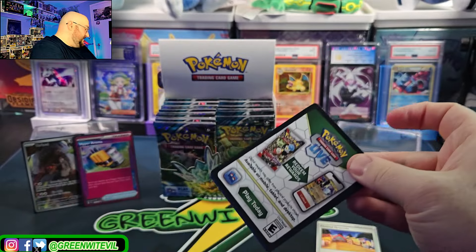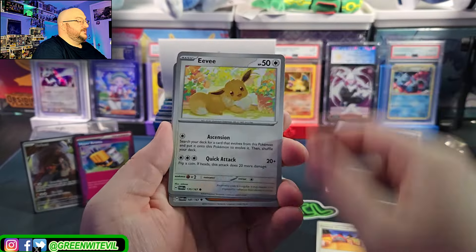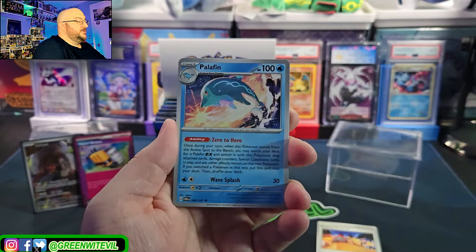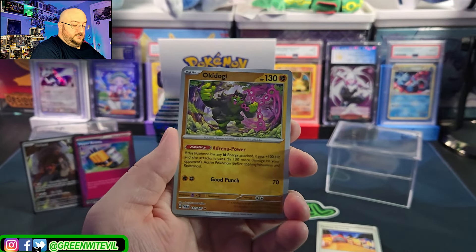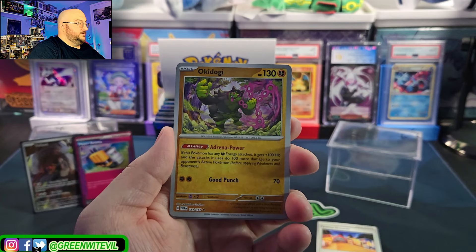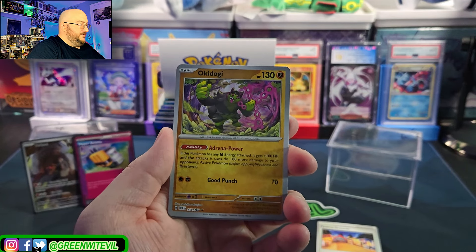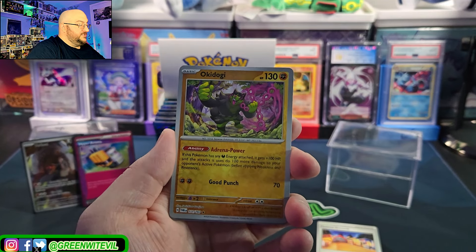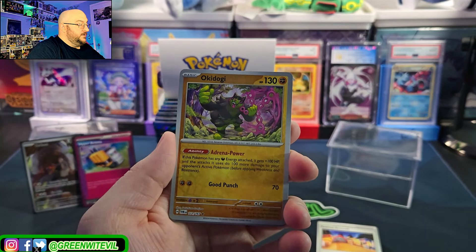We need the Stamp — I know the Stamp is the best one of the Ace Spec. Phoebus, Vulpix, Eevee, Girafarig, Cook, Palafin, Tatsuguri, reverse Tatsuguri. What is this guy — Okidogi? If this Pokémon has any Dark attached to it, it gets plus 100 HP, and its attacks do 100 more damage to your opponent's active Pokémon.